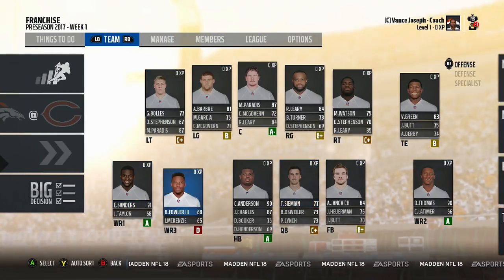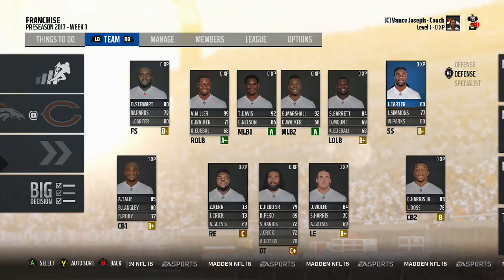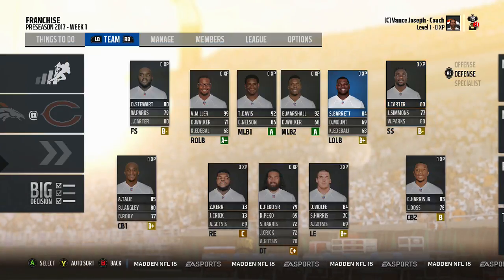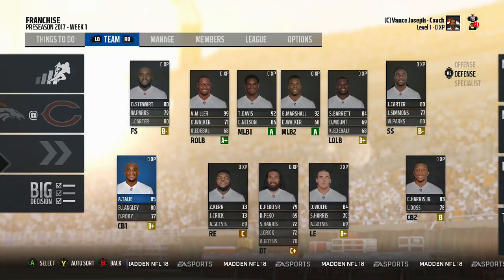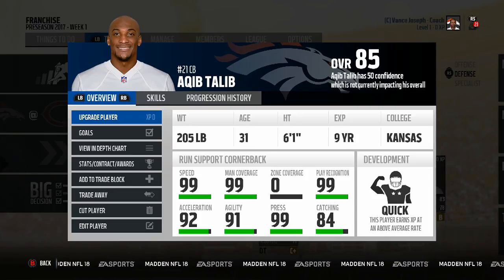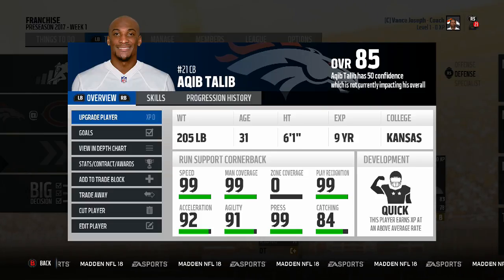What is going on guys, we are back with another video and we are doing another experiment seeing what is more important: man or zone coverage. It's going to be a little weird because the safeties are going to go skyrocketing once their man gets switched to zero and their zone goes to 99. But right now, even with 99 man, a lot of these players — especially Chris Harris Jr — you can see the Broncos have a good defense. The Giants are pretty good too, but we went Broncos again. I gave all the players 99 speed, 99 man, zero zone, 99 press, 99 play recognition, 99 smarts, and 99 speed.